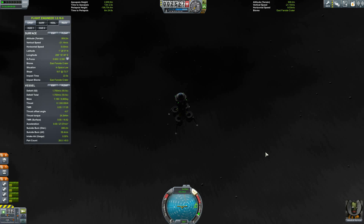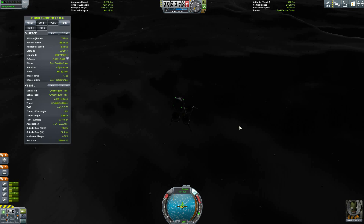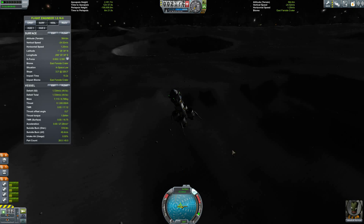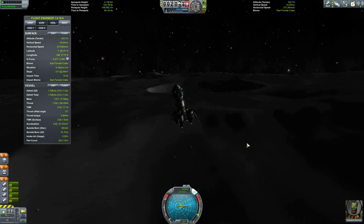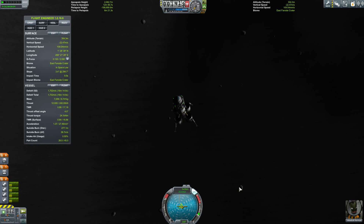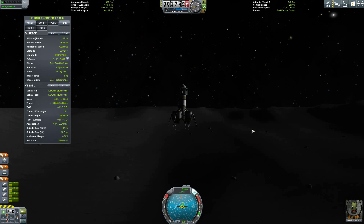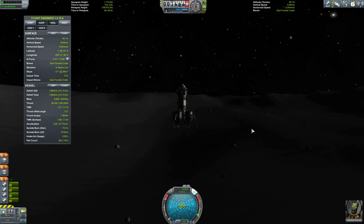Here I go — my final lunar descent. This part always gets my heart pumping, my adrenaline flowing. I decided to land basically in a crater within a crater — I should call it crater-ception, Kerbal crater-ception. I love the little dust particles. Not sure if that's a product of Astronomer's Visual Pack or if that's part of the native game. It's been so long since I haven't had a texture pack that I honestly don't know what the stock game looks like anymore.